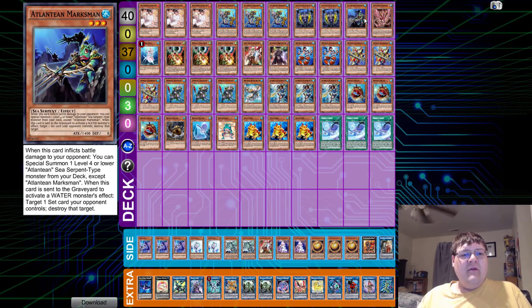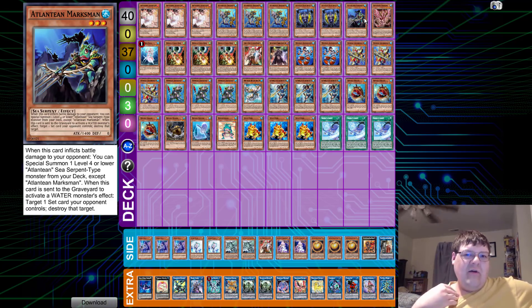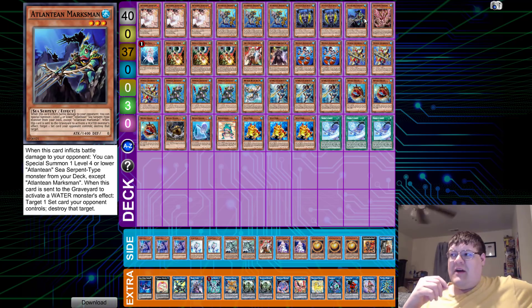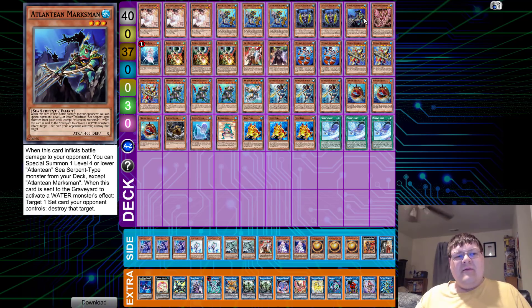One copy of Marksman — don't play more than this. We're in a back-row-less format now, and if there's a back row it's probably Impermanence or, in some stranger world, Strike. With the lack of back row in this current format, Marksman just loses value. You still have to play one of it, depending on if you need to search for it. One is fine, no more.